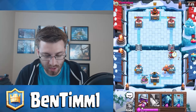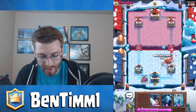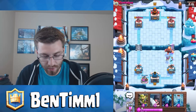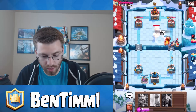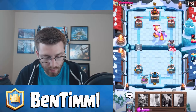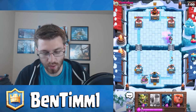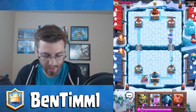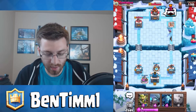I think he meant to hit my elixir collector but missed a bit there. Musketeer — I absolutely hate that card, which is why I put it in my deck because it's so annoying. We want the Mini PEKKA to take care of it, but that didn't happen. We'll drop our own Musketeer. Our Giant's at half health now. We'll do a big push — we know he has Rocket but there's no way he has enough elixir.